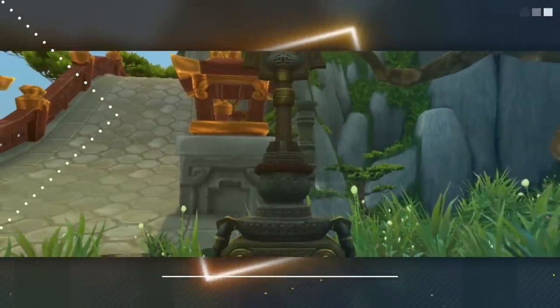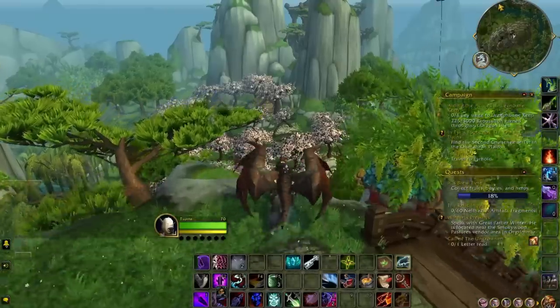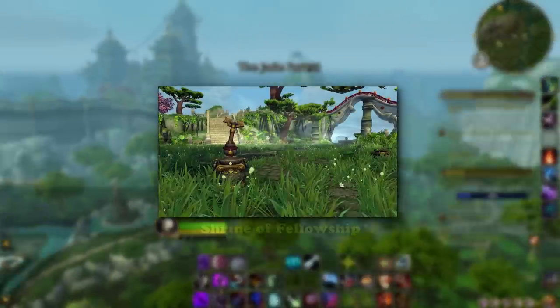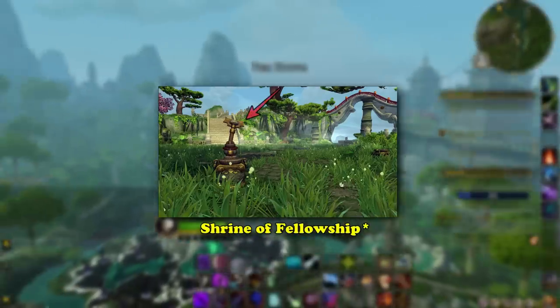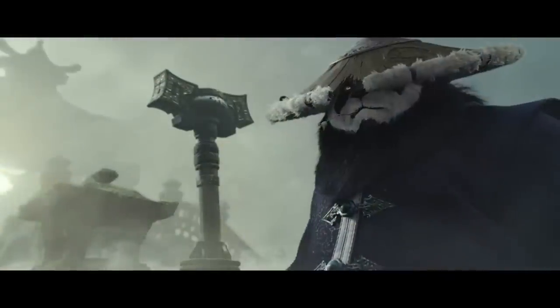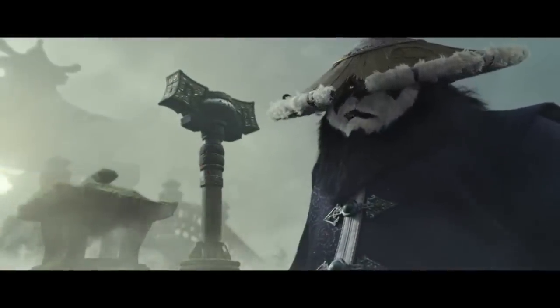Let's take a look at a broken incense burner in the Jade Forest from the Mists of Pandaria cinematic. Traveling to the northwest part of the Jade Forest, here atop a hill — which is appropriately titled Shrine of Friendship — you will find a broken incense burner. Based on the surroundings and setting, it can be assumed this is the same incense burner seen in the Mists of Pandaria expansion cinematic trailer.